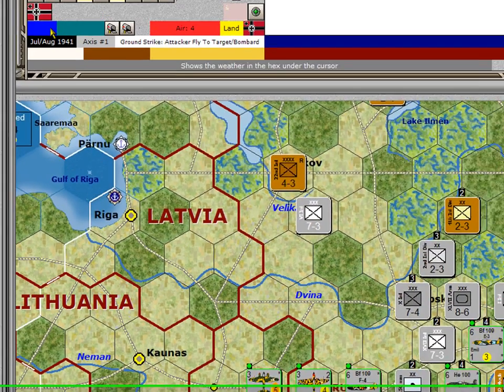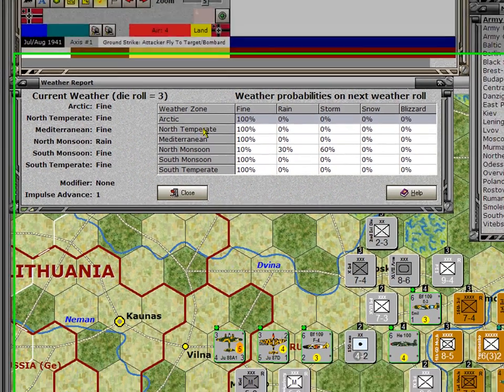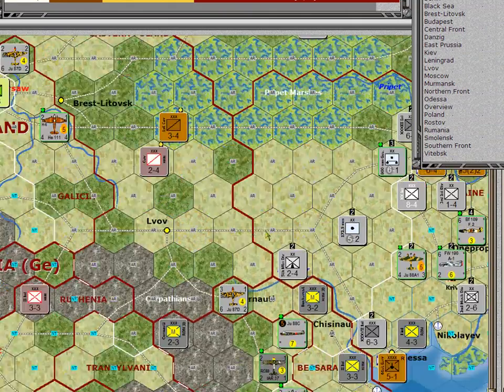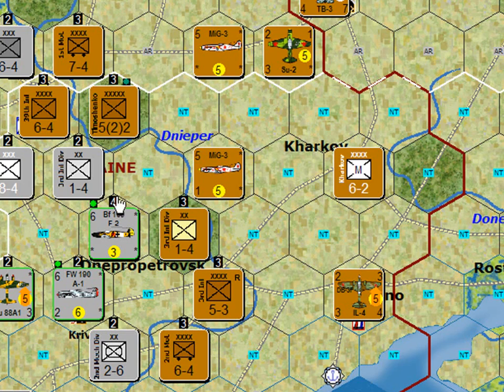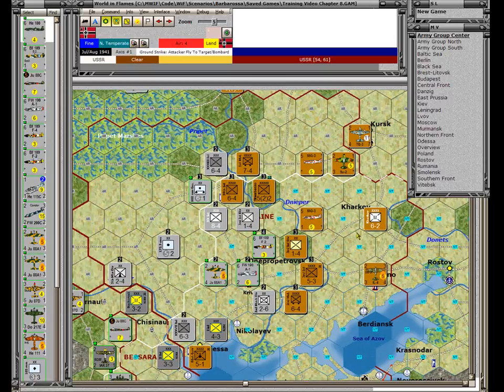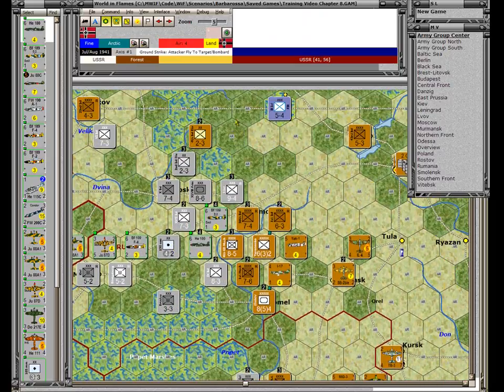It's fine everywhere except in the North Monsoon, and this scenario only covers the German invasion of Russia so we're not concerned with that. Looking at the next turn, we have a 100% chance of getting fine weather in the Arctic and the North Temperate. The AR is the Arctic area — it's Arctic almost everywhere until you get down into the Ukraine, which has a North Temperate portion. So the battlefield is primarily Arctic, with some North Temperate weather in the south, and we'll have fine weather throughout the first through fourth impulses.